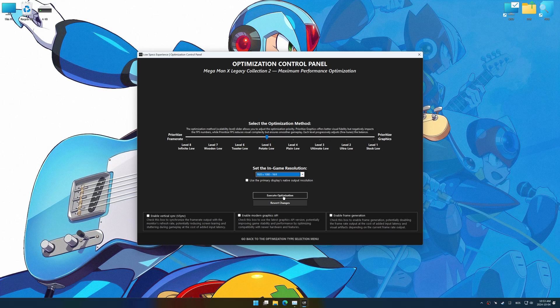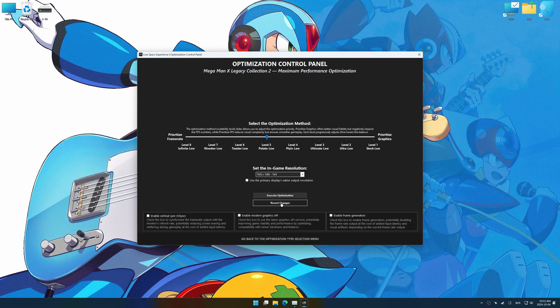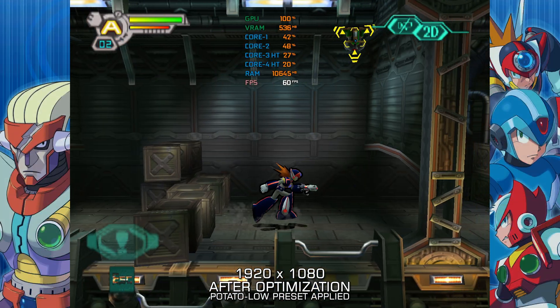The optimization control panel in Low Specs Experience offers many optimization presets, so it is best to experiment by testing them and see what works best for you and your system. To apply the optimization, press the execute optimization button and then start your game. Also, if you are unsatisfied with the optimization applied by Low Specs Experience, you can easily remove the optimization effects using the revert changes option.